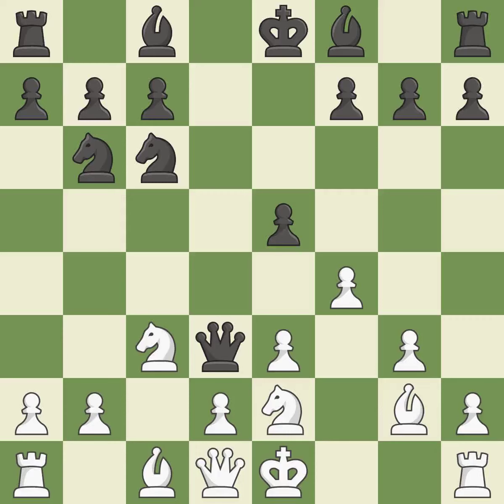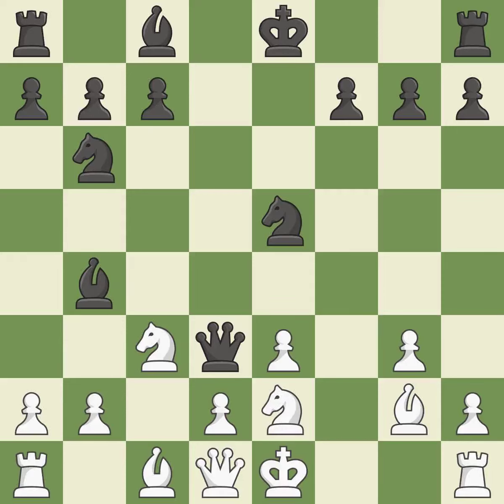This misses a chance to threaten a queen and gain a tempo — it is incorrect. There was only one move that was effective, and this wasn't it. This misses a chance to advance a rook from its starting square — it is incorrect. Recaptures — that's good. By posing a threat to a queen and compelling it to flee, this wins a tempo. It is quite good.